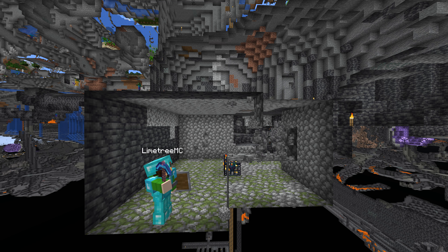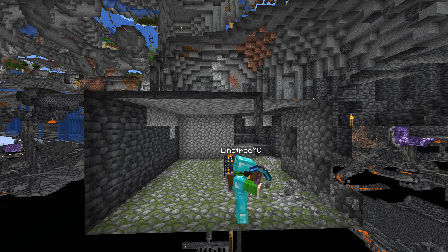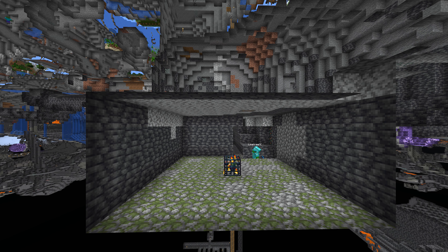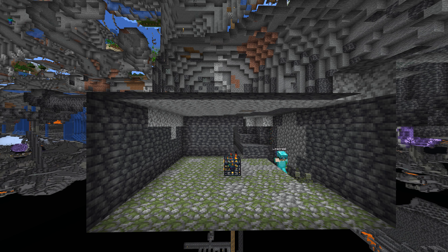This farm is the standard 4x4x4 around the spawner. It'll use the water to push the zombies into the soul sand elevator, where they'll drop 21 blocks to a one hit kill.